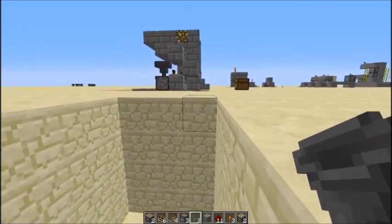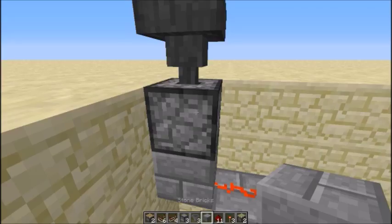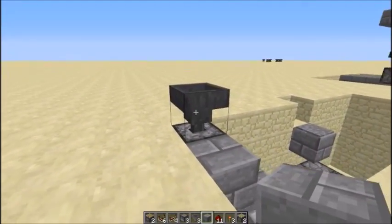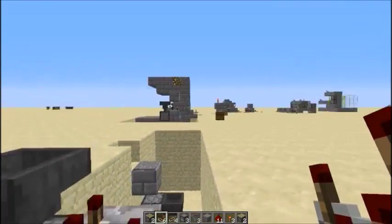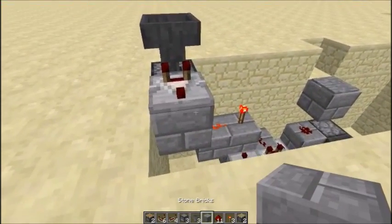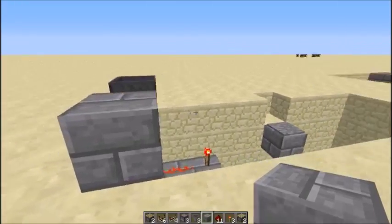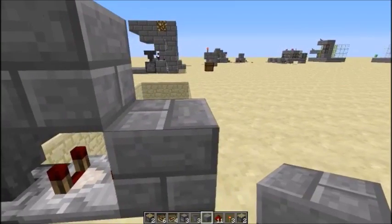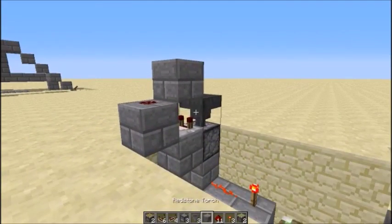Of course, to get a signal out of it, you need a comparator right next to the hopper. We're going to build that circuit on this side to power the pistons — it really is that simple. There's a redstone there. This side gets the non-sticky pistons.